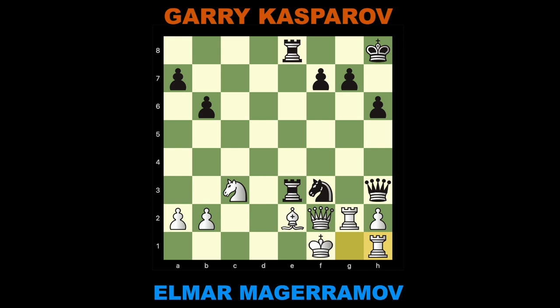Rook H1. B5 — this modest pawn move finally overloads White's defenses. After 31. A3, A5, the threat of B4 followed by Rook takes E2 decides the game.